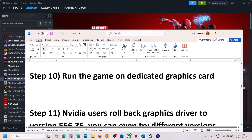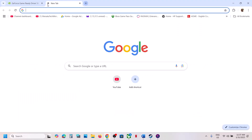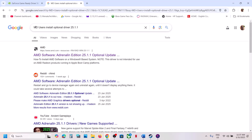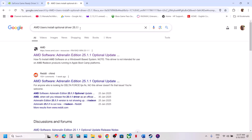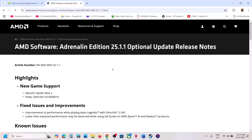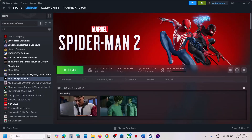For AMD users, install optional driver version 25.1.1. Go to Google and search for AMD optional driver 25.1.1, then go to the AMD website. You can see this version listed for new game support for Marvel's Spider-Man 2 — click on it, run the exe file, install it, restart your computer, and then launch the game.